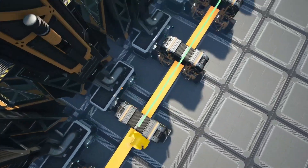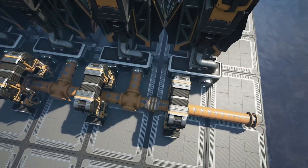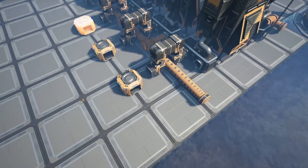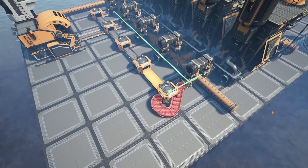Then thread a pipe through the bridges to serve as our liquid output pipe. Connect the pipe to the refineries with pipeline junction crosses. Finally, run a line of mergers to combine the outputs of our refineries and feed the excess polymer resin we're producing into an awesome sink. Alternatively, you can ship this off to process into additional rubber and plastic.